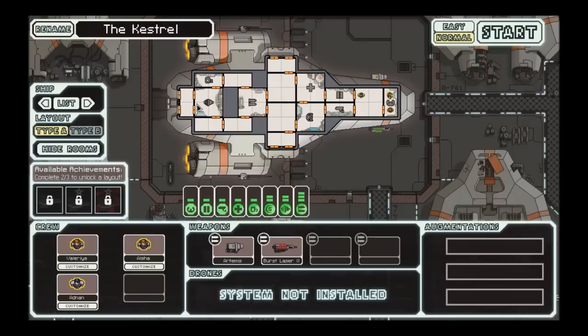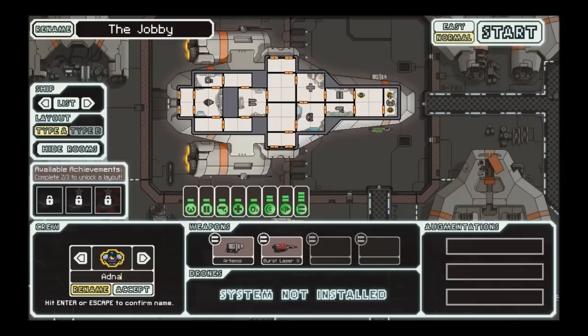I'll show you how it works. So basically, when you start off, you get your ship. This time it's called the Kestrel, but you can rename it whatever you want. So I'm going to call it the Jobby. And you can rename your staff here. There's a guy — I'll rename him. Big manly name: Papa Ted. Sexy. And here's a lassie, so I'm going to rename her Wee Joe.